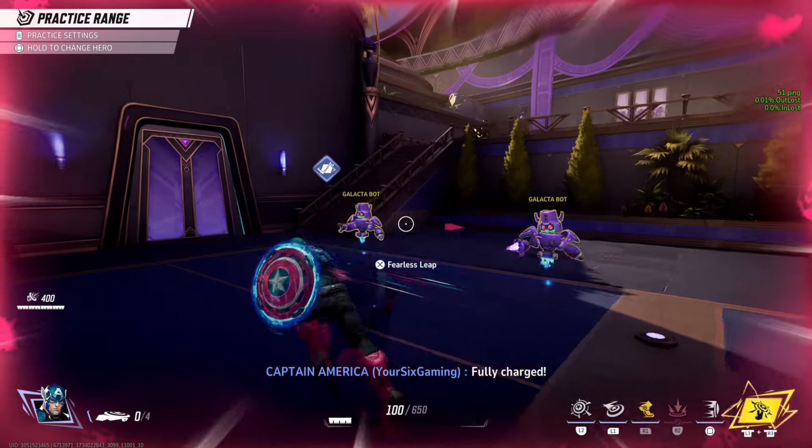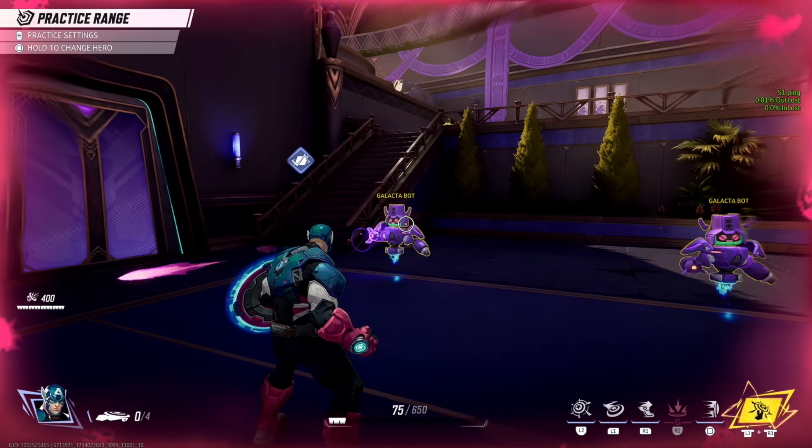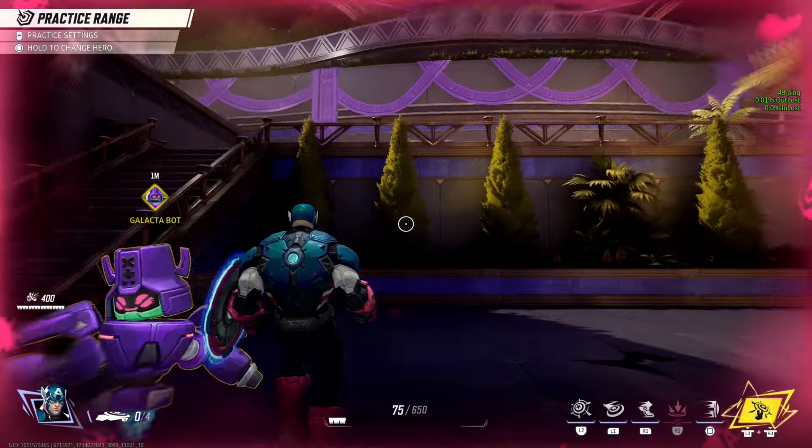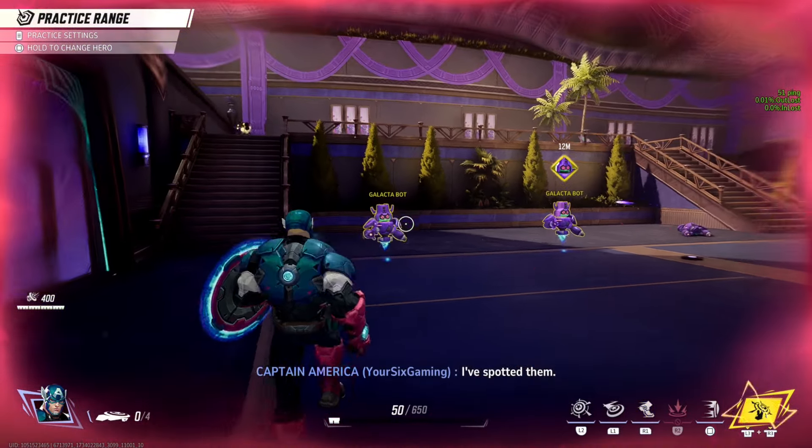So all you have to do is go over the enemy and highlight them, and then press down on the D-pad, and it's going to give you a little graphic icon above their head indicating that's the person you want to go ahead and ping.